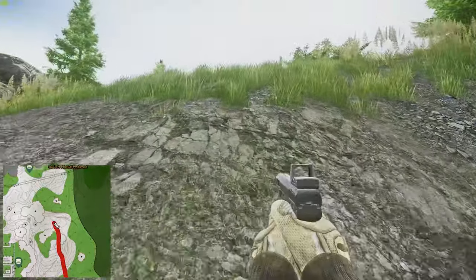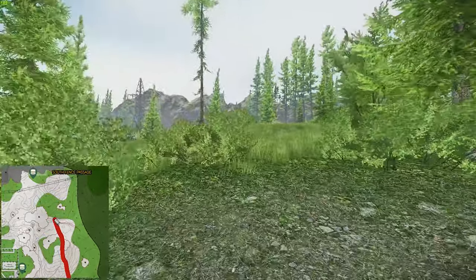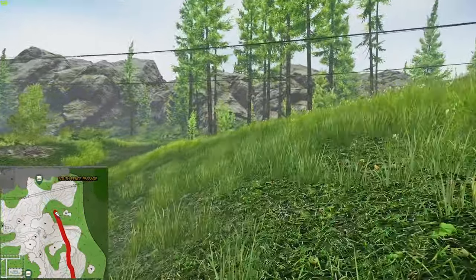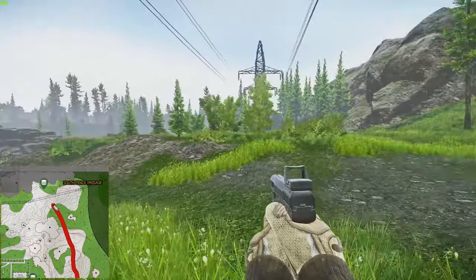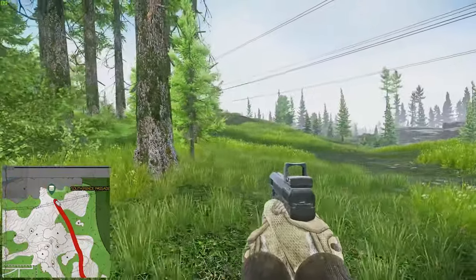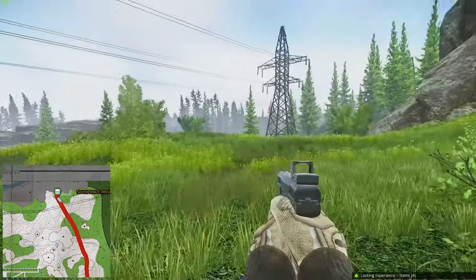We carry on north and head towards the next stash. It's a hidden stash just left of the south fence passage scav extract, passing the power pylons — like a little inlet in the rocks. It's kind of hard to explain, but I'll be showing on the map on screen. Just between these two bushes.